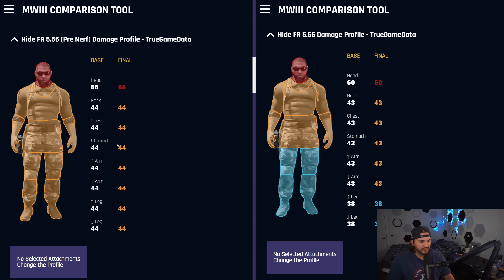The old FR-556 is on the left, and the post-patch FR-556 is on the right. Just like the patch notes said, they reduced the damage multiplier for the legs — legs now do 38 where they did 44 before. That's going to impact shots to kill in certain situations when you hit any leg shots. Neck, upper arm, lower arm, and stomach were all reduced by 1. Headshot was significantly reduced from 66 down to 60, so those one-burst opportunities are going to be much lower with this weapon now.